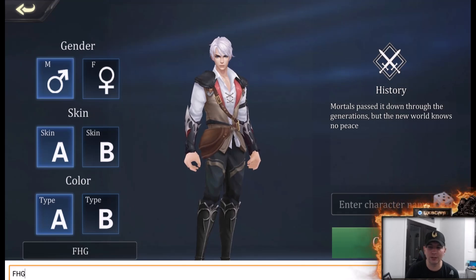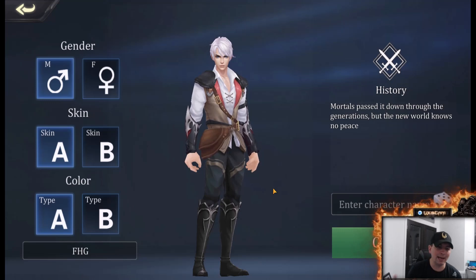Furry Hippo is the guild name we are using. So once you do hit level 20, you can go ahead and enter into the guild. We do have room for you right now, but it is filling up very, very fast. Again, when you start the game, promo code FHG in that box. Let's go ahead and get into the game.